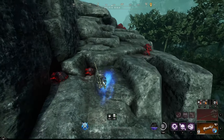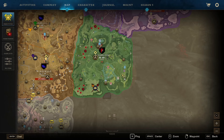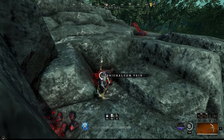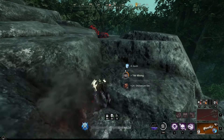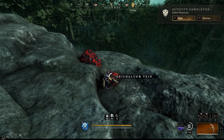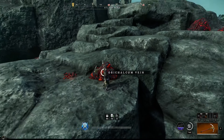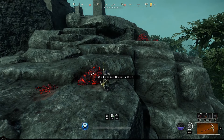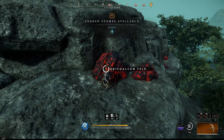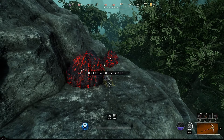Next up is Orichalcum. You can see already on my screen how many pieces there are. If I show you on the map, I am in the lower right corner of Reek Water. I start right over here and just go straight down — this is probably the most amount of Ori veins all in one location. I love mining this right before OPRs: I'll mine this entire line of Orichalcum, join the OPR, and by the time I get out I'm ready to go and mine them all over again. That is the best spot when it comes to farming this material.